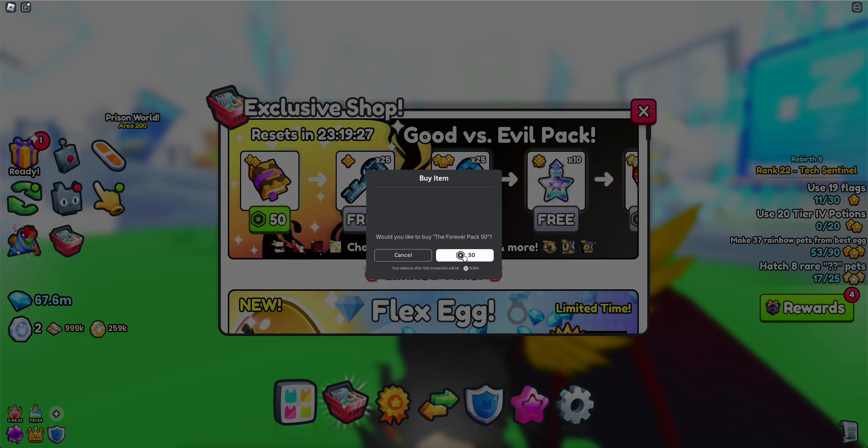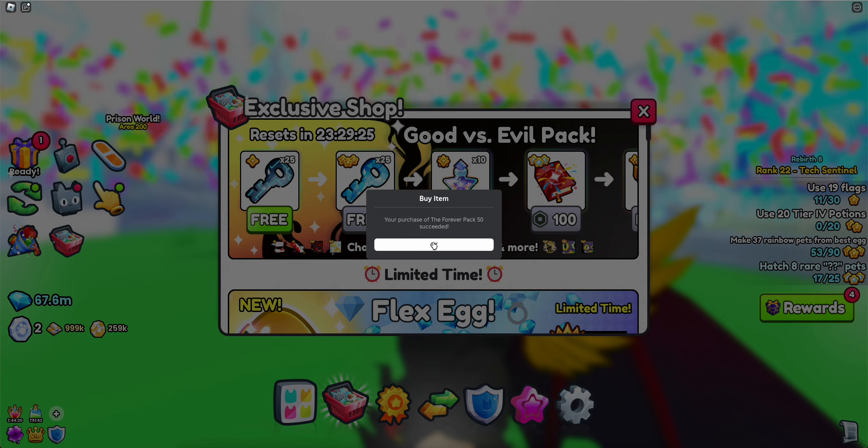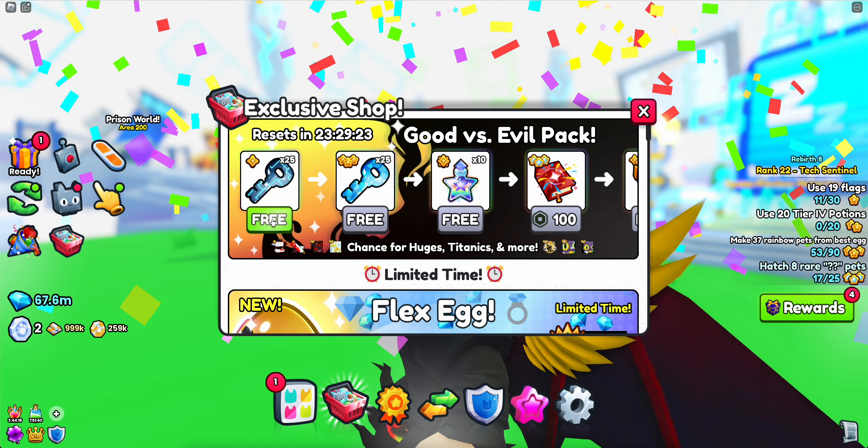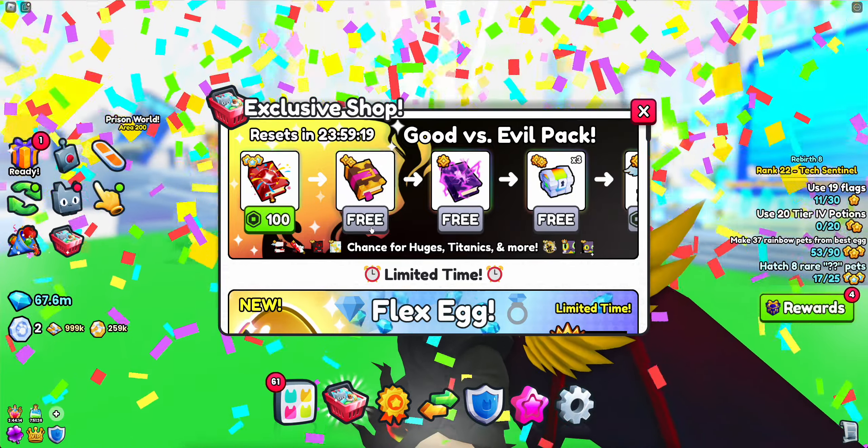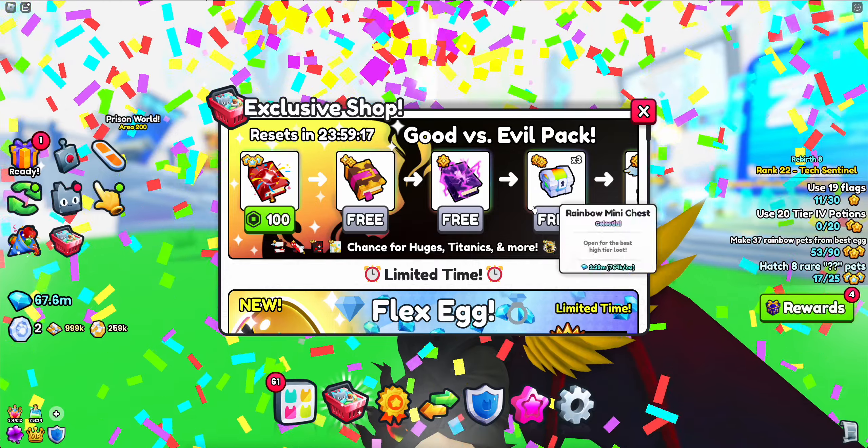We get a cocktail and some stuff. I do need the cocktails. We got that enchant, 25 of these, 25 of these, 10 cocktails. Now we're on to the 100 Robux pack.